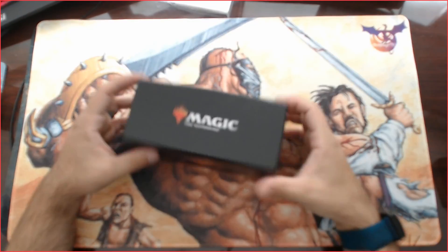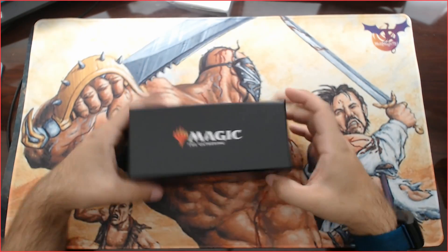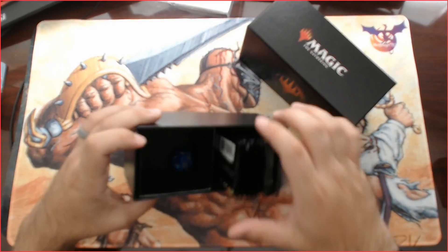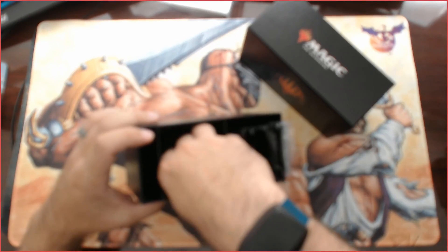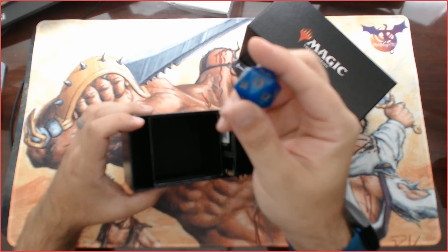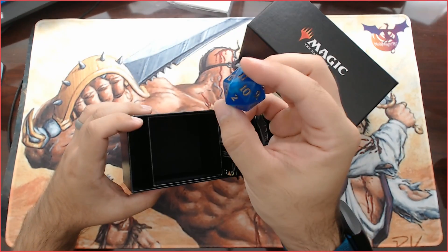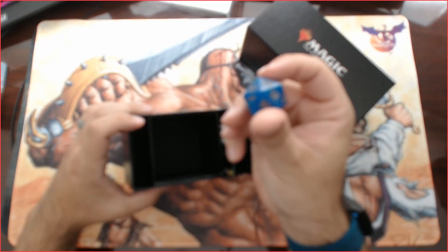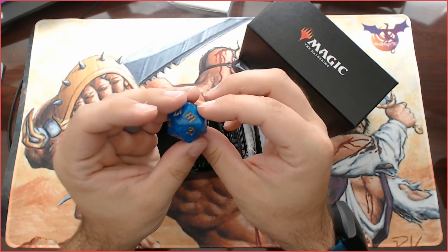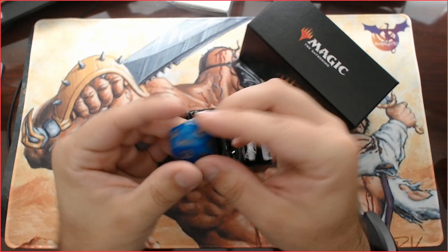Then we have the nice hard box that can also be used as storage. We have another little box - I think I have a blue die. Where's the symbol? No symbol on this one... oh there it is. M21. Alright cool.